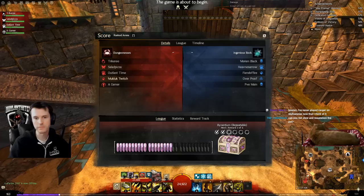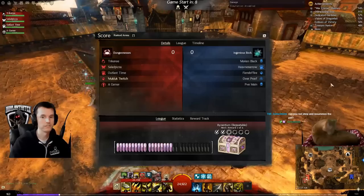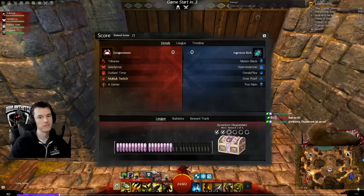Remember the scoreboard hotkey — you can use it at the beginning of a match to see the classes of both teams. Initially, you can swap characters during the game lobby if you wish. For example, if the enemy has a necro, your team might swap to Firebrand since it counters that composition.